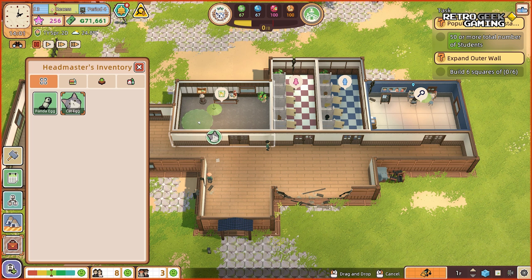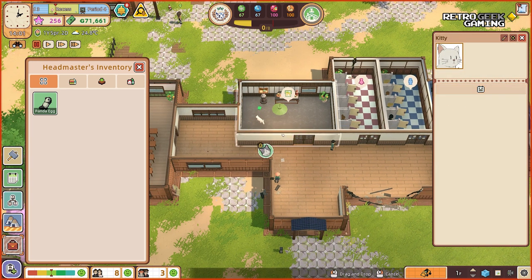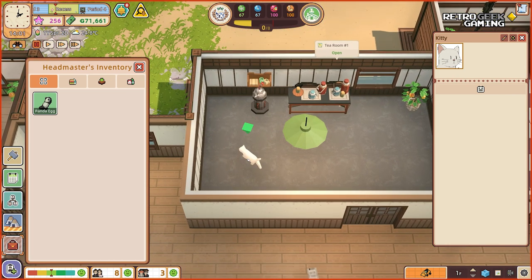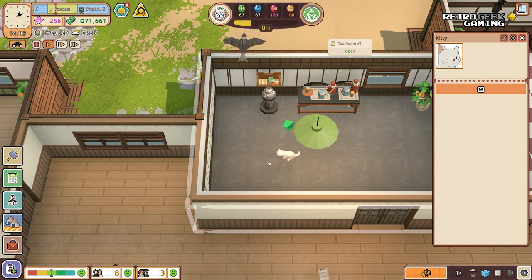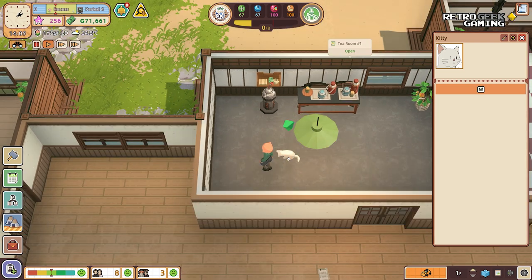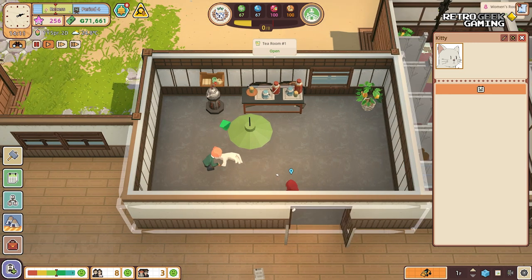We can choose where — I think the tea room should be a good place to hatch our kitty. And there we go, we have a kitty! Someone is petting the kitty! He's white, which is the complete opposite of my brunito.